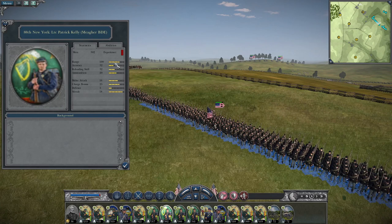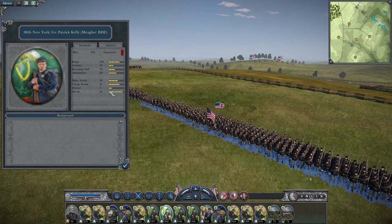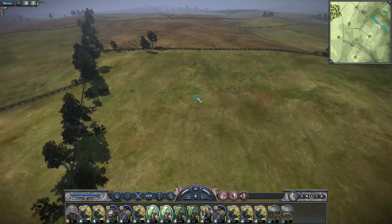We're going to look at the 88th New York, also having buck and ball muskets. Accuracy is 32, reloading skill is 32 — excellent on all counts — but that low ammunition again at 20. Melee attack is 16, charge bonus is 25, defense is 5, and morale is 18. Another short-range regiment. Both the 69th and 88th New York combined bring 620 men.